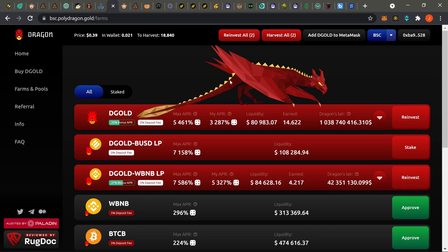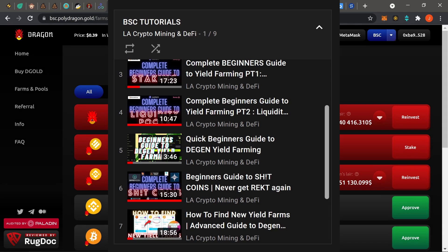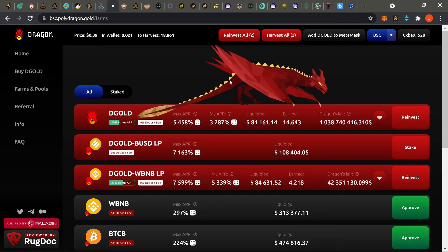What's going on guys, it's your boy LA Crypto coming back at it again with another daily degen update. If you're brand new to my channel, this is a degen yield farm channel. If you're new to yield farms in general, check out my tutorials and ask questions in the community telegrams. I always go through BSC farms first, then Phantom, then Avax, and lastly Polygon. Feel free to check out the timestamps below.